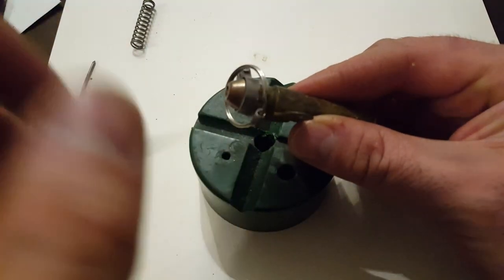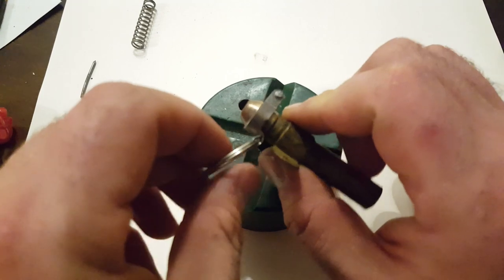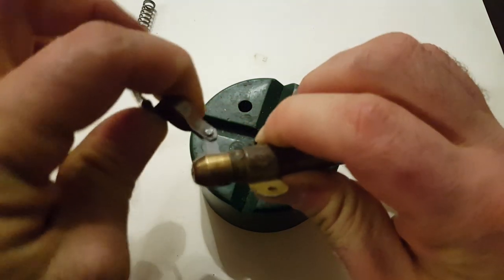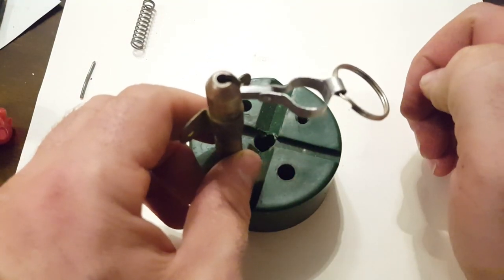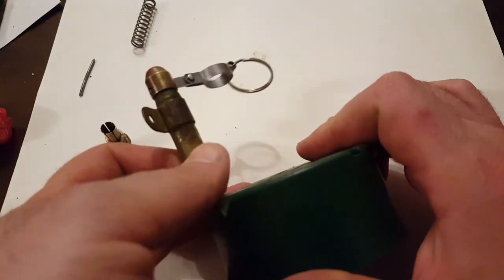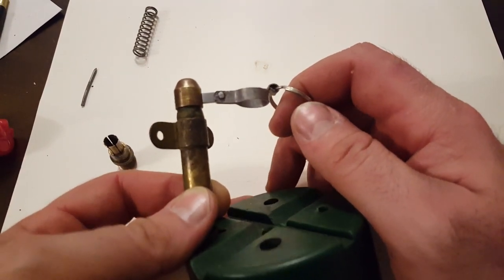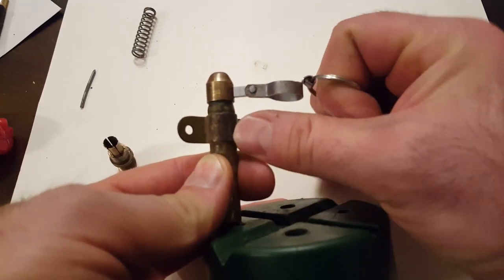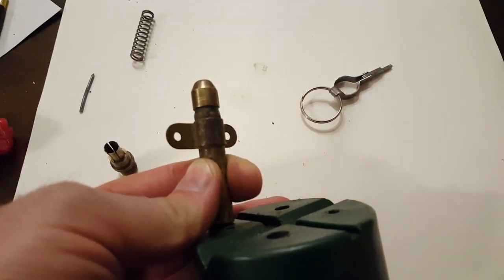Usually there's a string with this, but we're not going to worry about that. The string would be tied to a smaller loop. So, you've installed your mine. What you do next is pull on the ring — now it's out like this, and your fuse is ready to fire. When someone comes along, they hit the trip wire and it fires your fuse.